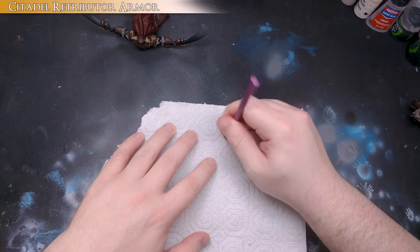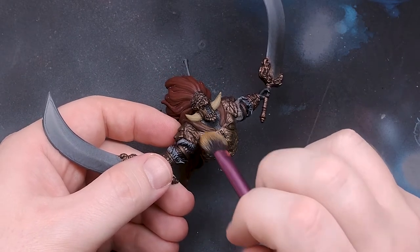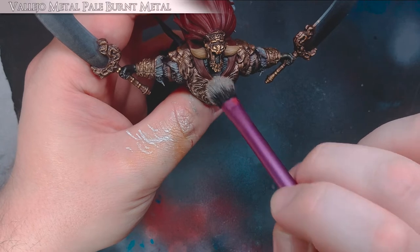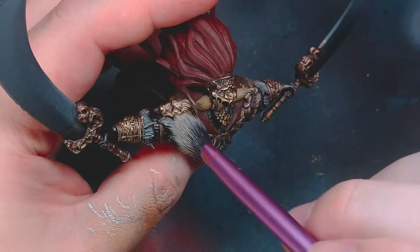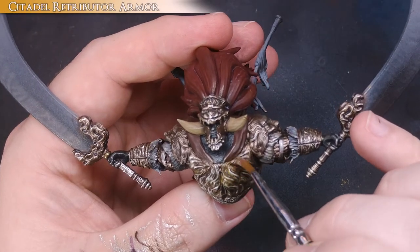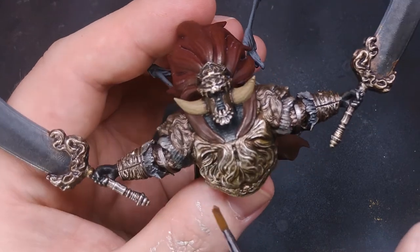I figure with this much intricate detail in the armor, dry brushing the highlights is probably the way to go. I first apply Citadel Retributor Armor. I do a lighter dry brush with Vallejo Metal Color Pale Burnt Metal to catch the highest details and push the contrast. I then go back and glaze in Retributor Armor all over. This turns our highest silver highlights into a nice gold highlight, as well as returning the metallic quality to the shadows where the wash muted them.